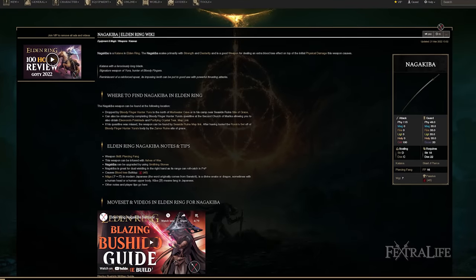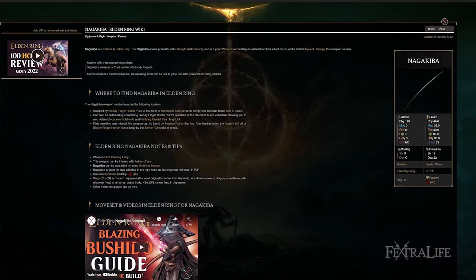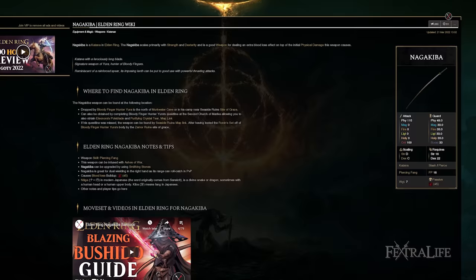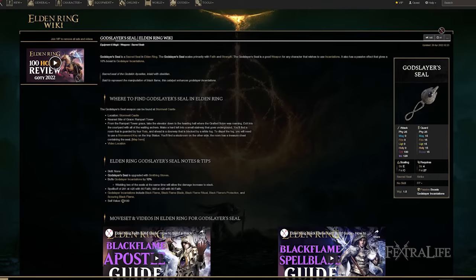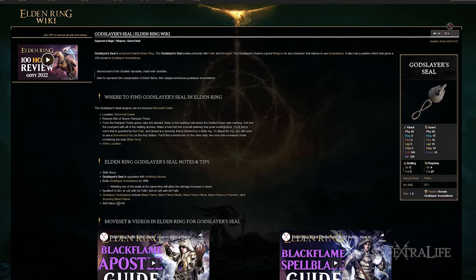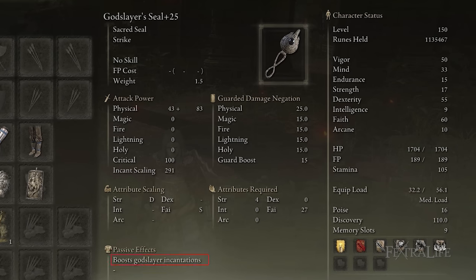You could also use the Nagakiba for this build, but you won't be able to use Phantom Slash, and you would be better off using something like Double Slash or Sword Dance if you want to use that instead. For the seal we use for this build, no surprise, it's the God Slayer Seal. This buffs Black Flame incantations, and that's primarily what we're using for this build. Even if we weren't using those, it has very good incantation scaling for where we have our faith set. It's one of the best seals you can use for a pure faith caster with 60 Faith.